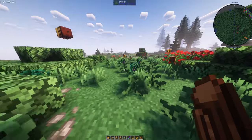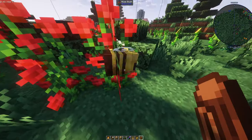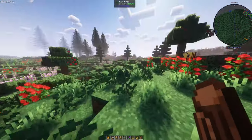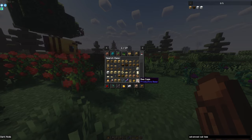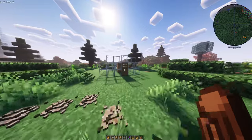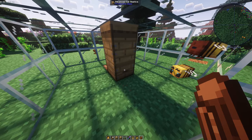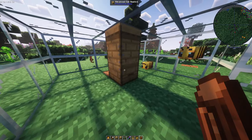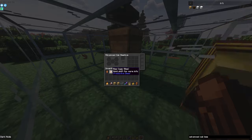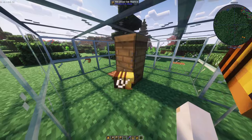The next thing I'd recommend getting is a bee cage. You can go over to bees with it, right click on them, and if they're not in a block you can pick them up — they're now inside the cage. That will allow you to transfer them very easily. Go over to the hive you've just built and put them inside. If you right click on the beehive with the bee cage, it's going to set that beehive as the bee's house.